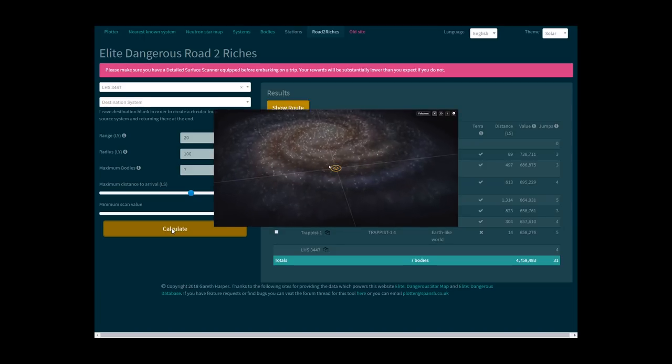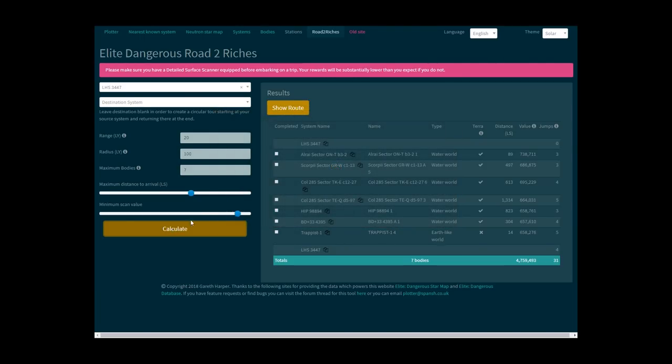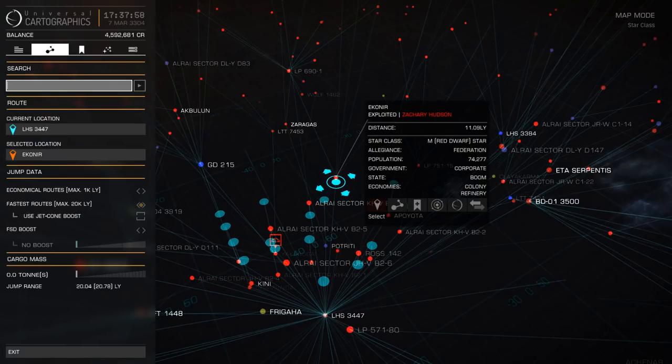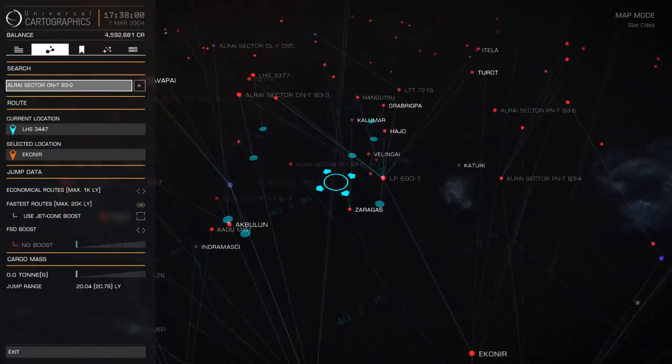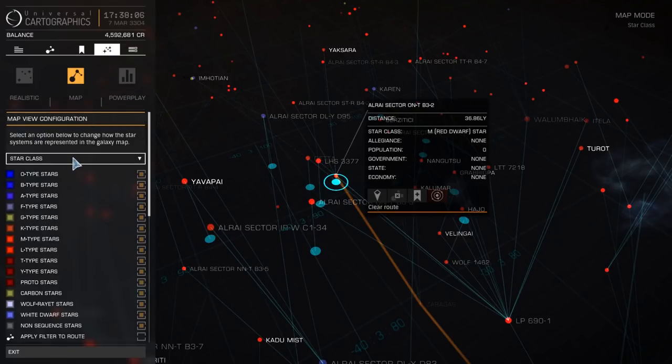Clicking Show Route will give you a visual representation of the route, which is pretty cool. When you're ready to set out, simply click the small copy icon next to the system name, open the galaxy map, go to the second tab, paste in the system name, and click to plot. Pro tip: make sure on the fourth tab you have the filter set to star class, with only the first seven selected — KGBFOAM.